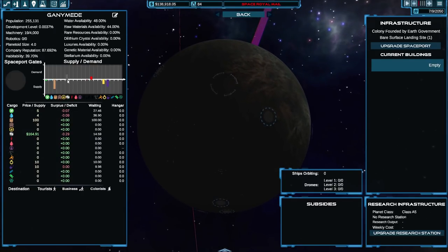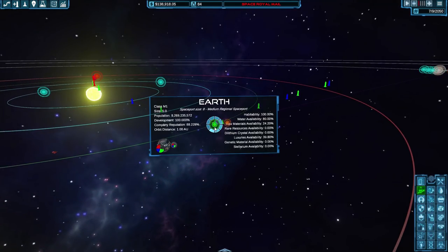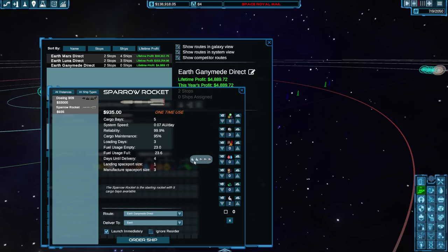With a permanent ship you can just keep that going on the route and eventually it will pay for itself and start turning a profit. It just seems like a long way away, given how long it takes those ships to get there.